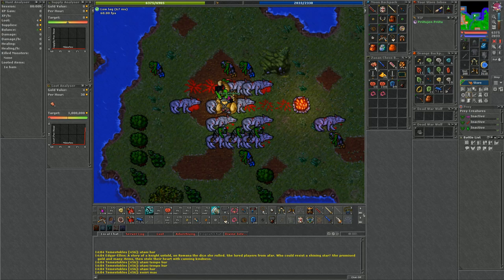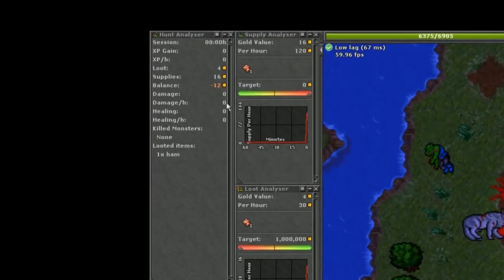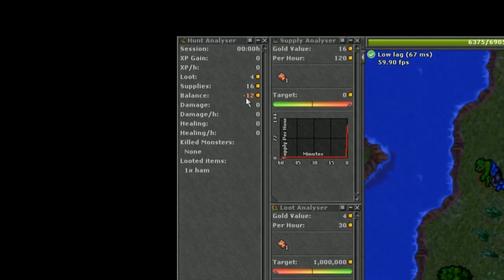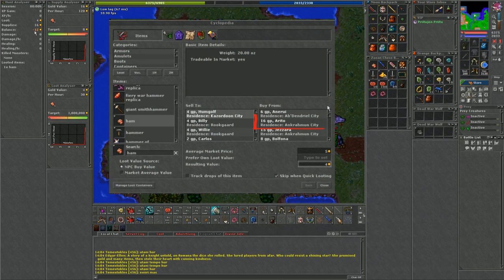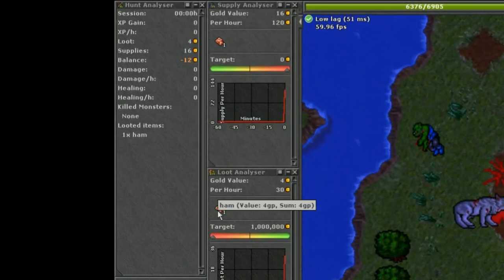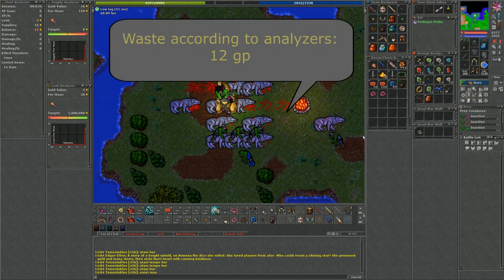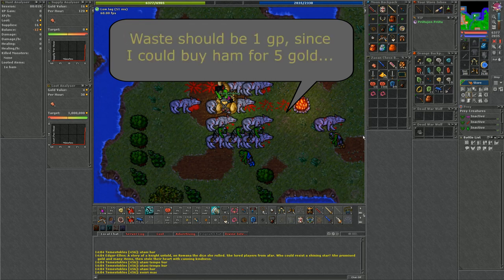Next up let's consume the item. The lowest price on the NPC buy-from list is 5 GP. Our analyzer went to minus 12 — the analyzer used the highest price in the buy-from list, which was 16 gold. We can verify the actual prices by hovering over the items in the supply and loot analyzer. So according to the analyzers I just wasted 12 gold, which is of course wrong. The lowest price should be taken from the buy-from list when consuming an item. My net waste should be 1.